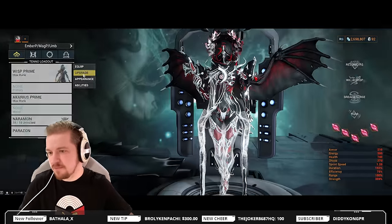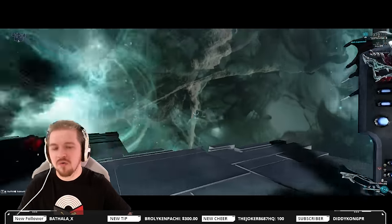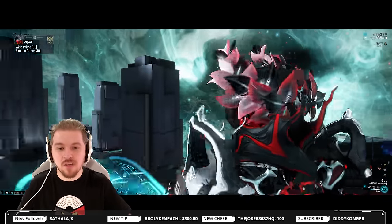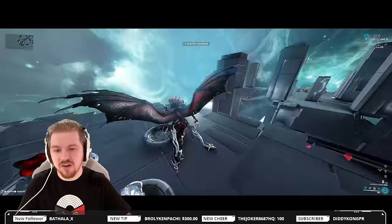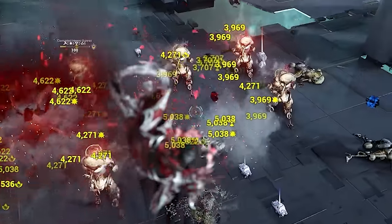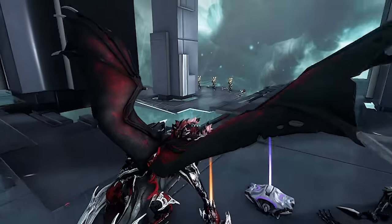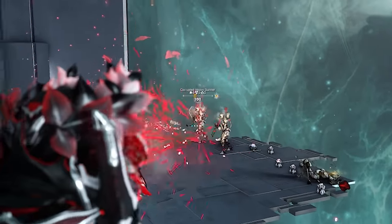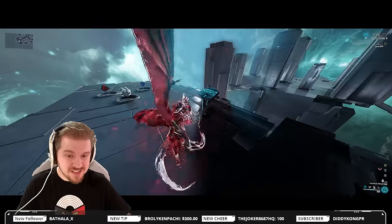Now we'll conduct the test using Wisp. Wisp will have no build whatsoever so it doesn't skew our test results, but not Unairu Void Shadow, which again doesn't affect weapon damage in this case. We're going to be spawning Corrupted Heavy Gunners at Level 100 — for an MR14-ish player, this should be a pretty relevant test without Steel Path modifiers enabled. Now let's see what the Ak-Arius can do versus these rather tough targets. Fire in their general direction since you're not really going for the headshot, and after a couple of rounds it's going to be deleting even these Level 100 Corrupted Heavy Gunners. So the weapon does pack a punch.